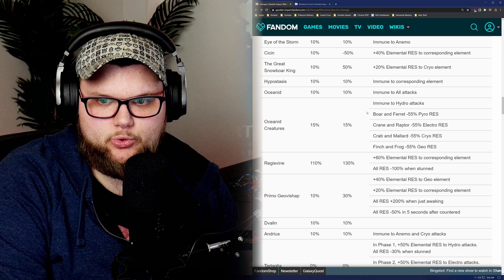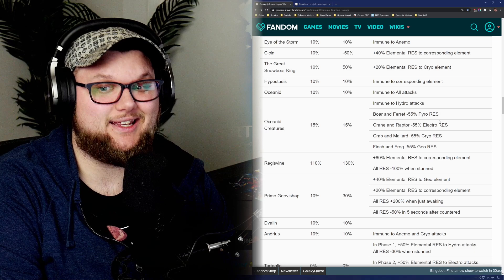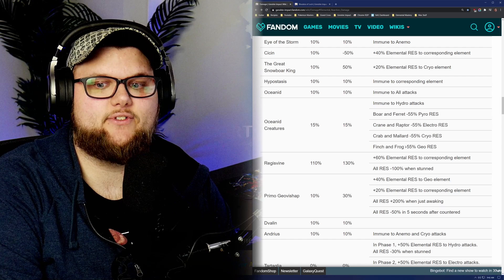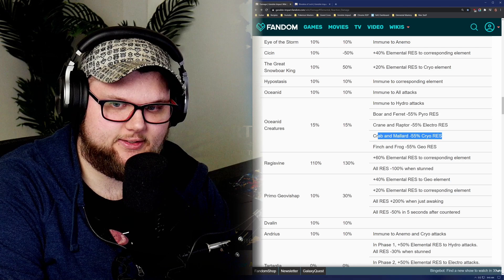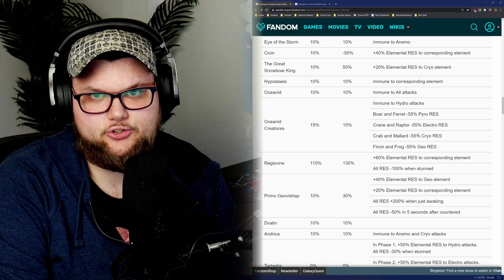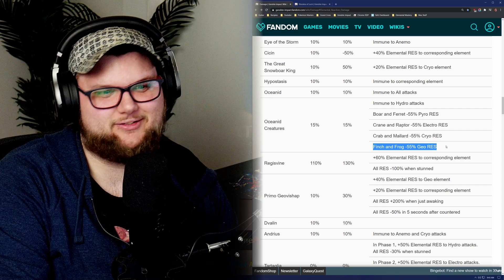Boars and ferrets have a negative 55% pyro resistance, which means they take increased pyro damage. Cranes and raptors have negative 55 electro resistance. Crabs and mallards have negative 55 cryo, and finches and frogs have negative 55 geo. A way I remember: cranes and raptors fly, and like Pokémon, flying types are weak to electric. Crabs and mallards don't care for ice because they live on a pond. Boars and ferrets have fur so they wouldn't want to be burned, and finches and frogs would get squished by rocks. Come up with your own thing to memorize this stuff.